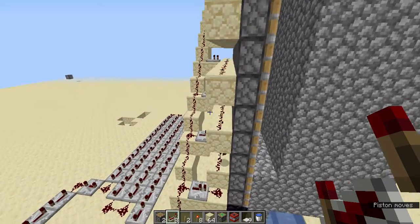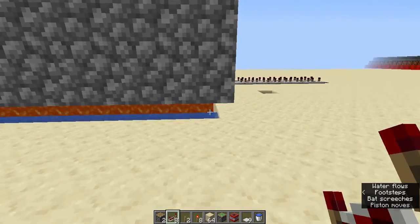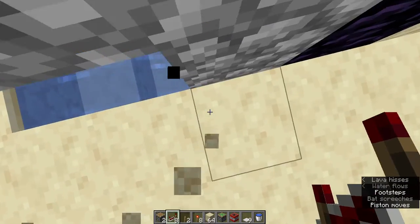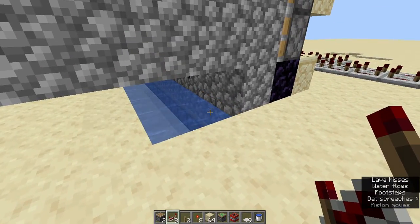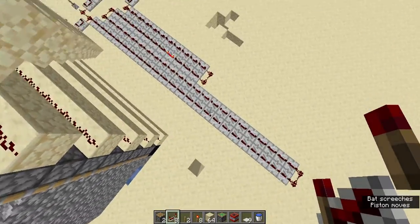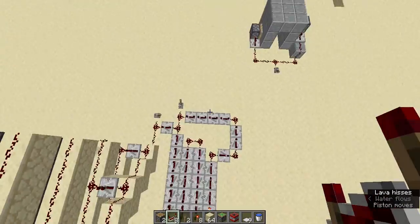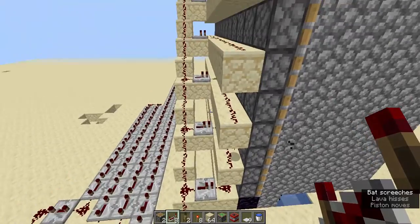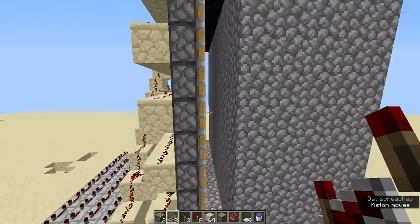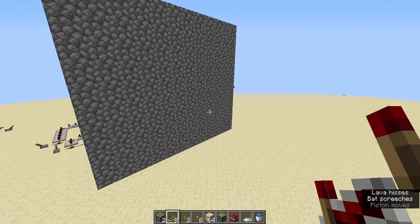Basically how it works is that there's a line of generators here at the bottom. Then there are pistons on the bottom that push the cobblestones and they all get pushed up. Then all these repeaters go around very slowly until the signal reaches here and will power all the pistons to push forward. Eventually it will stop at the piston push limit.